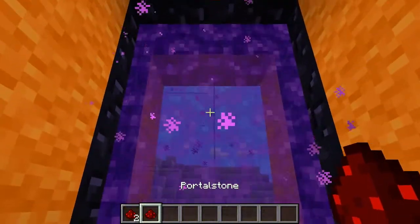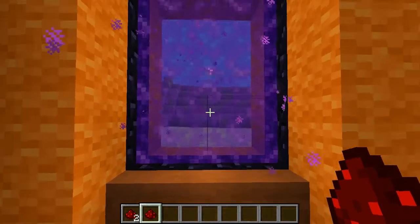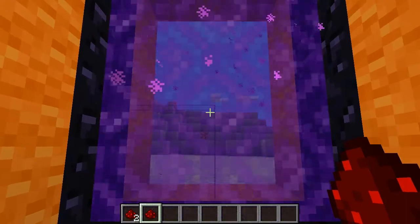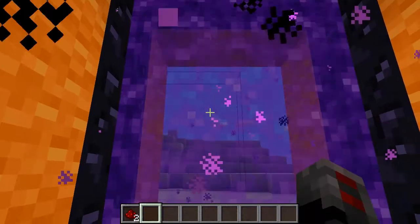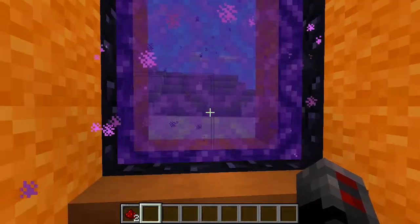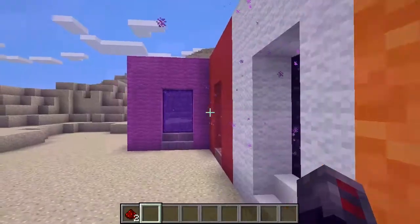Let's throw it into another one. Bound portals too. Seeing as how this portal has been previously bound, we can throw it back into this portal to complete the portal pathway. Let's try it out. We're going into orange. Orange comes out of white. We're going into white. And white comes out of orange.